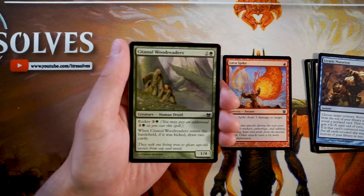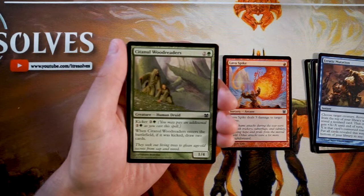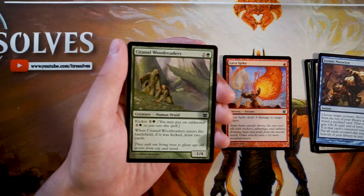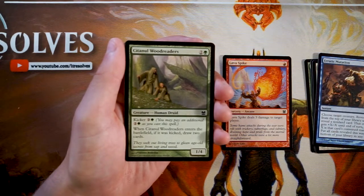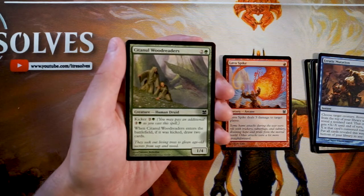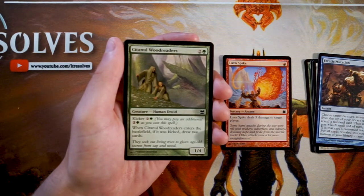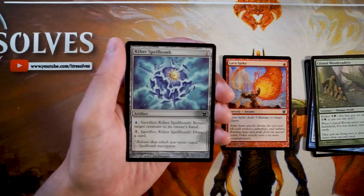Citanul Woodreaders is a 1/4 for two and a green with kicker — pay two and a green additionally for six total, and if kicked you draw two cards. Drawing cards in green is unusual and very valuable. It's a common so you'll see more later. It fills the role of card draw in green decks that tend to fizzle out. You'd usually play it for six or ramp into it. A great green card but not a reason to be in green.